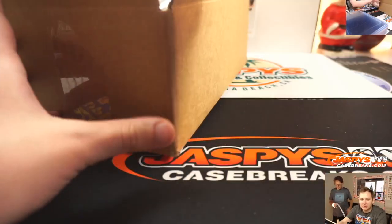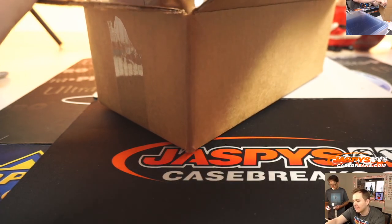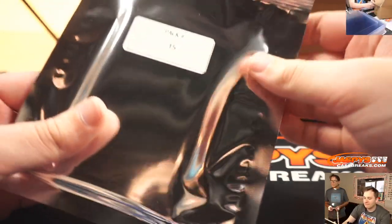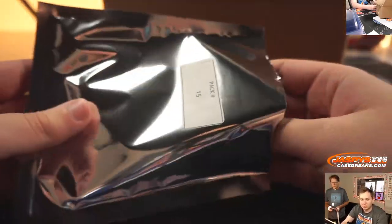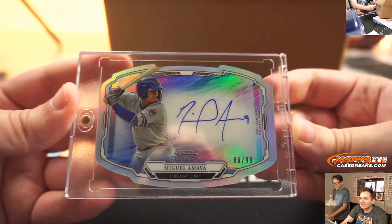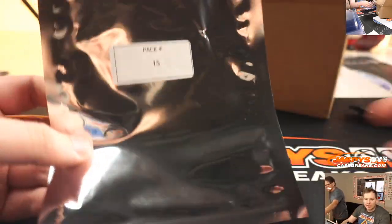Pack 15, starting off with Alex D. Alex D. gets a die-cut auto from Bowman Sterling Baseball — prospect Miguel Amaya, numbered 96 to 99. Nice design there. That's the first pack, Alex D.